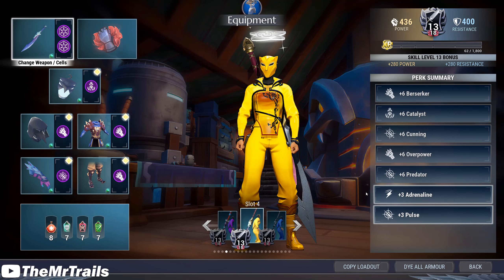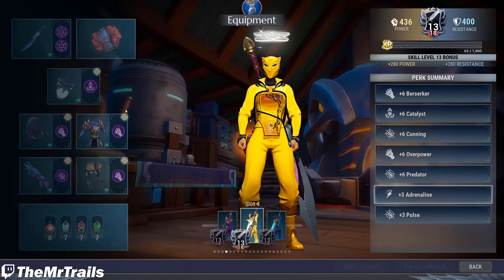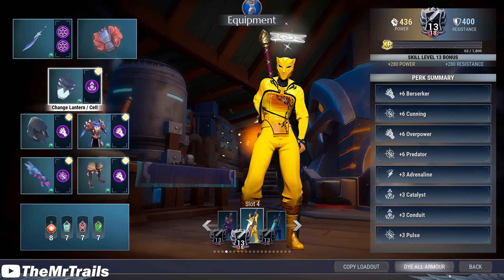Easiest way you are going to be able to do that is with a Malkarian weapon build. Your perk summary won't even matter in this. I guess I should switch my catalyst because I'm not even going to be using it — I'll probably just throw a conduit on this for the time being.